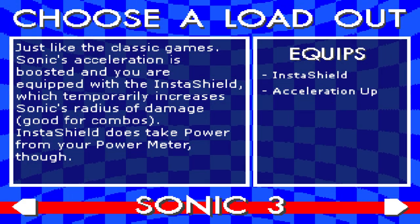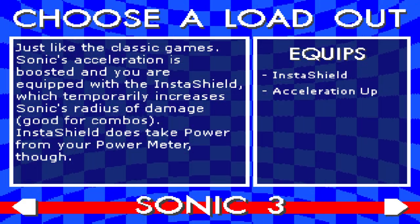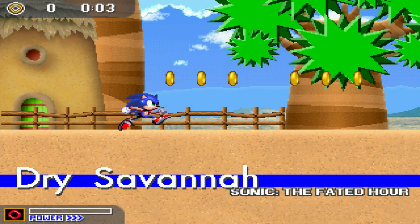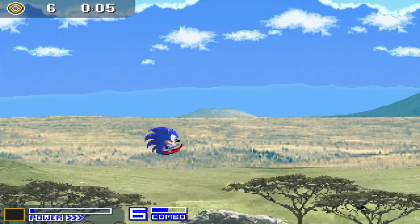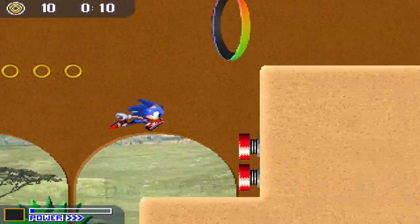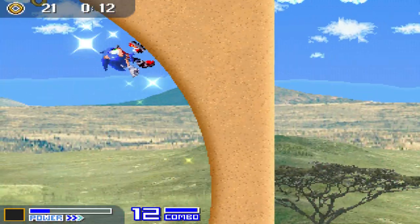Alright, so that was really quick, so I think I'll have time to do the others. I mean, there are only two more. So we've got Sonic 3 here — insta-shield and acceleration up, and that's it. We can't wall jump out of the ocean this time. That wasn't the ocean, that was floodwaters according to Vector, and that's terrifying.